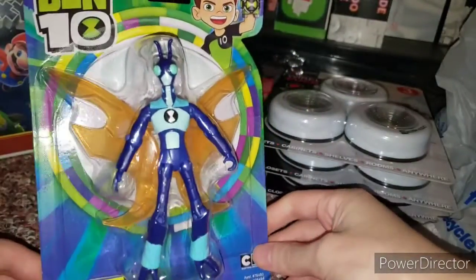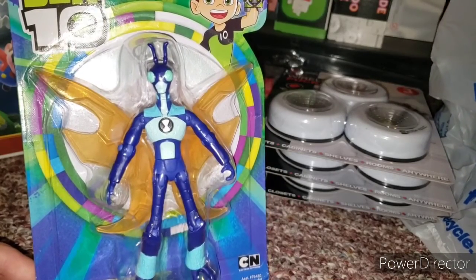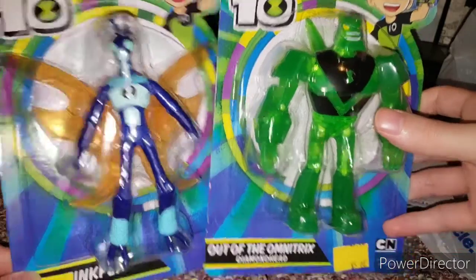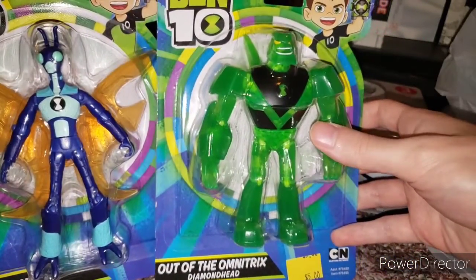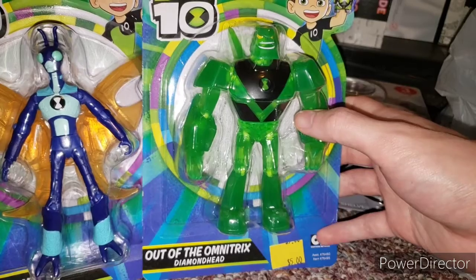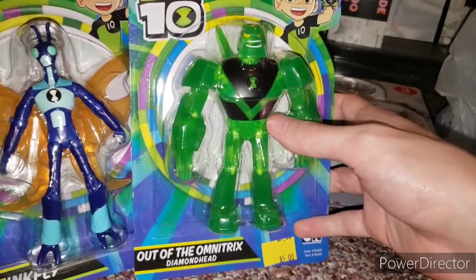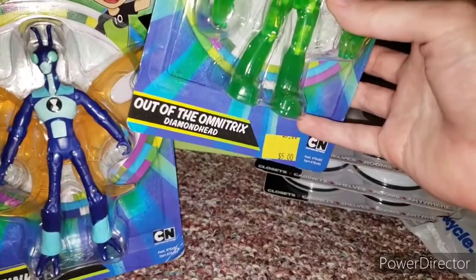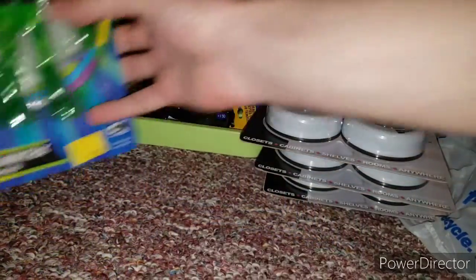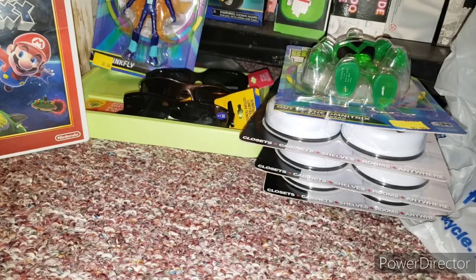Next we have Stinkfly from the Ben 10 reboot — I don't have this action figure yet. I'm not going to open them just in case. Then we have a chase from Five Below: out of the Omnitrix, Diamond Head. I'm pretty sure this is a chase — it's a green one. I have this one out-of-box from a Mercari haul, but not in-box. I'm going to open Stinkfly since it's my first time finding him.